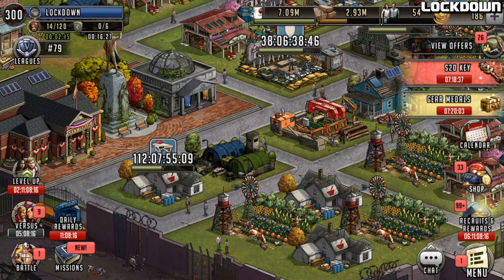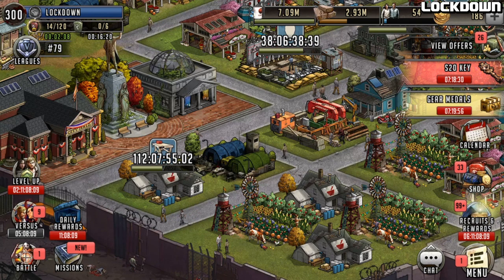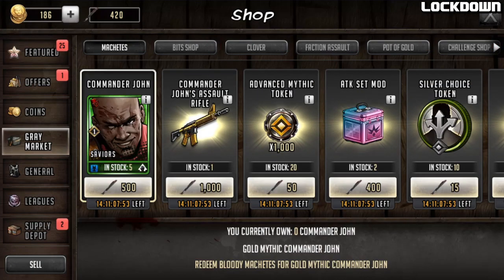Hello survivors and welcome to another Walking Dead Road to Survival video. In this video we're going to be going over a roadmap. I've seen some people saying they're having difficulty beating a roadmap. I've got a very simple team which most people should be able to build — very accessible characters. You can get your hands on a John in the grey market pretty much already. I'm very close and I'm going to be able to get the last 80 from completing the roadmap, just from doing some of the missions and arena attacks.